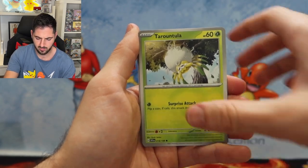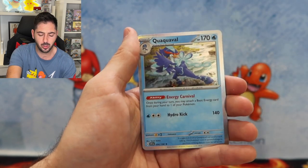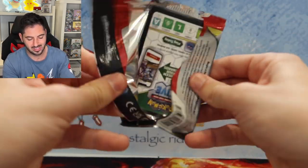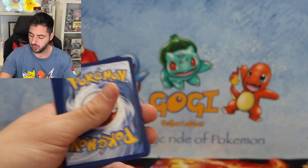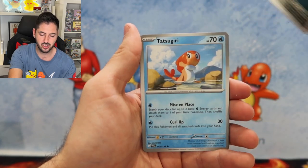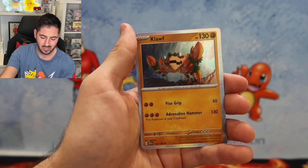Magnemite, Klauncher, Clodsire, Cyclizar, Krokorok, Breloom, followed by a Quaquaval Holographic. Two more packs for the second last box that we opened, and we will be opening them. There's the energy for anyone who's wondering. Magneton — love the artwork — Grievite, Mastiff, Salmon, Floragato, Pawmot, Drowzee, Claw.